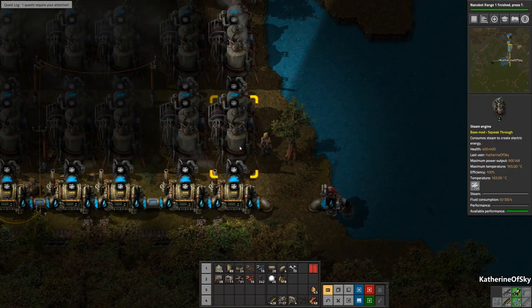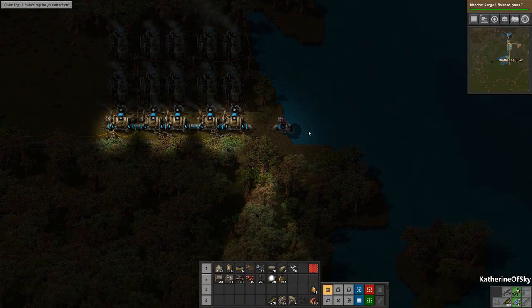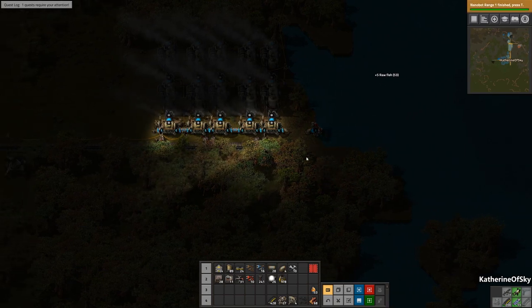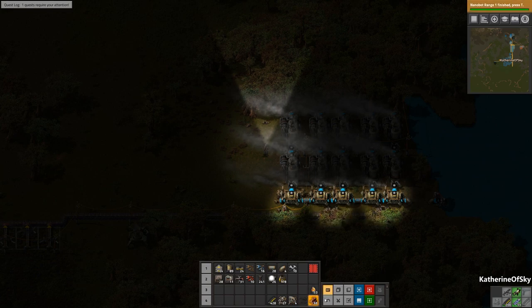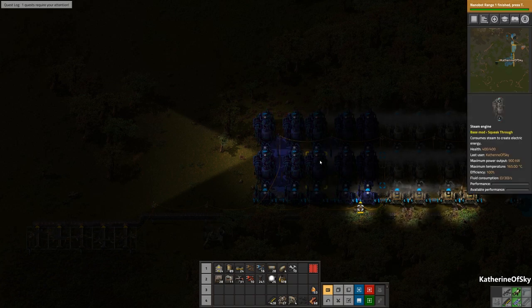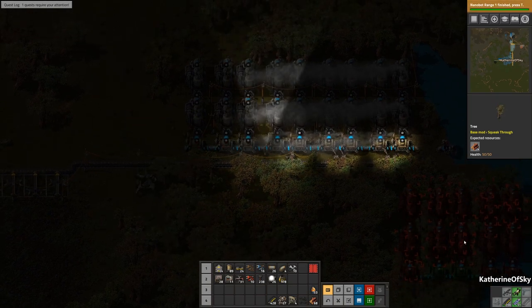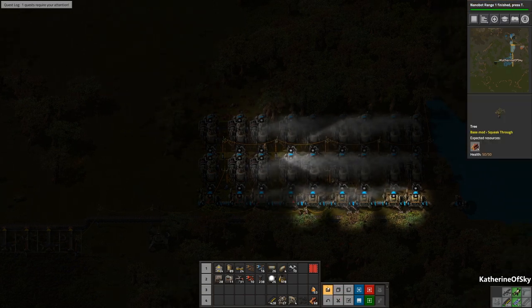I accidentally deleted the power pole — I hit it with the deconstruction planner, so that's not ideal. Let's get the fish. I'm just going to copy this array and glue it down here. I hope I made everything. So that is I believe 10 — let's check. No, it's nine — because I started differently than I usually do. It will be fine; we just need one more.